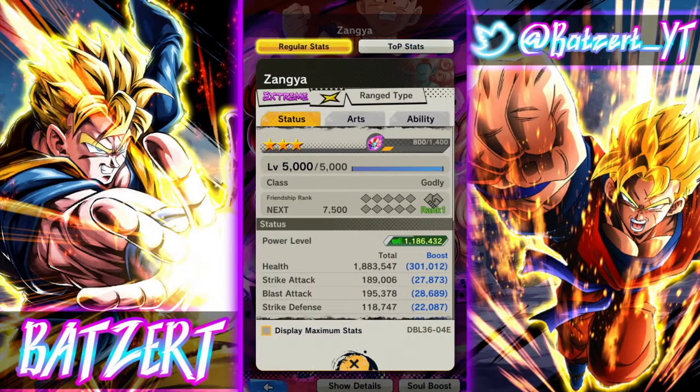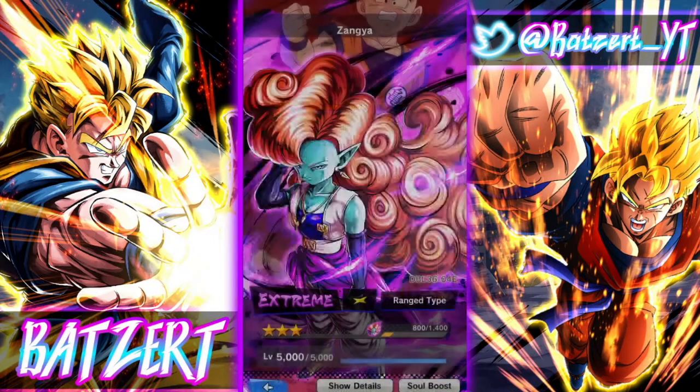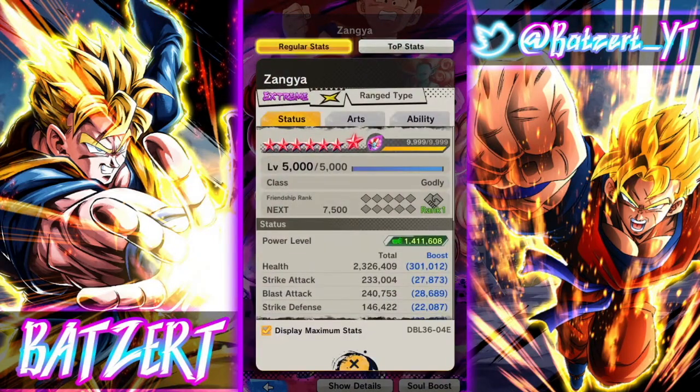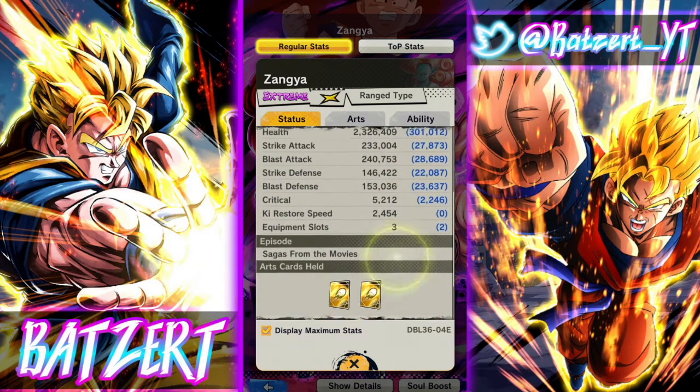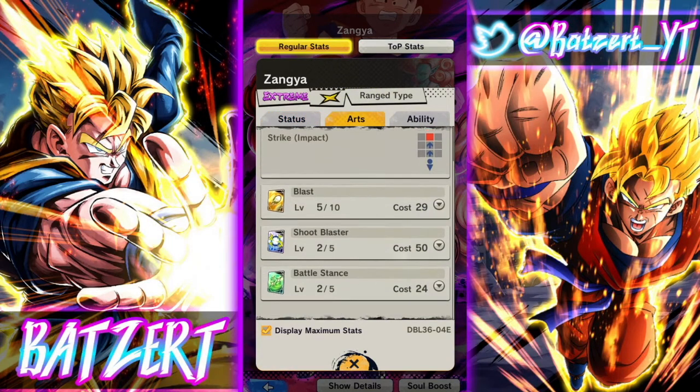Welcome back to another episode of Dragon Ball Legends PvP. Today we're going to be looking at Extreme Zonga only at 14 stars, because I don't know how many people actually care about her, but I want to see what she can do at 14 stars. We're just going to quickly go over her kit.